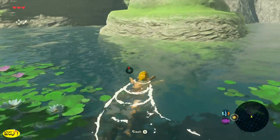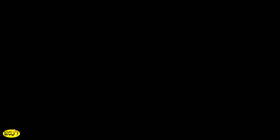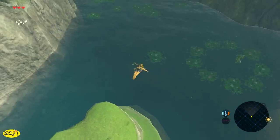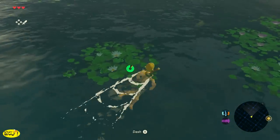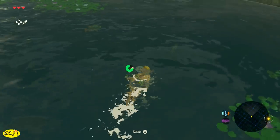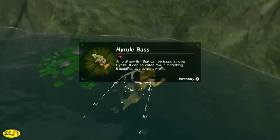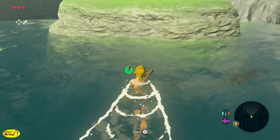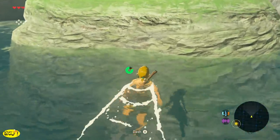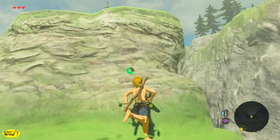When you're swimming in water, don't let that little green wheel run out — that is your stamina wheel. If it runs out, you're going to drown. But it is okay to die, especially in the beginning, because you're probably going to die a lot. Whenever you're around water, take the opportunity to look around because most of the time you may find some fish. Also, swimming with no clothes on, Link actually swims faster — until later in the game when you can get special armor.